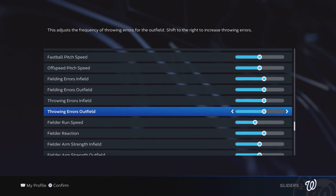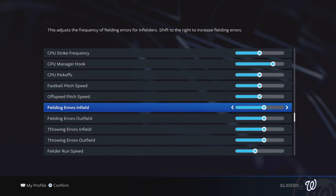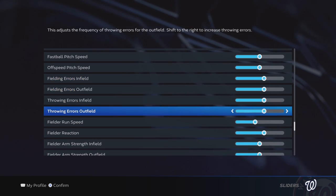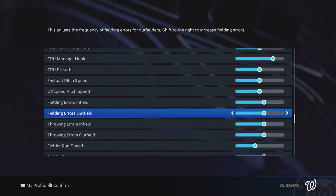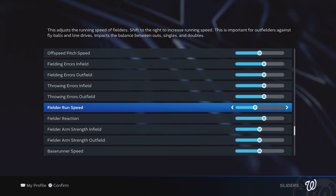We then go down to errors — we've kicked all of these up. The game is still a little bit too low on played game errors, so we've increased those across the board. You will still see more fielding errors than throwing errors, and that's pretty normal for infielders and things like that. There's typically more fielding errors than throwing errors in baseball, so that's okay.